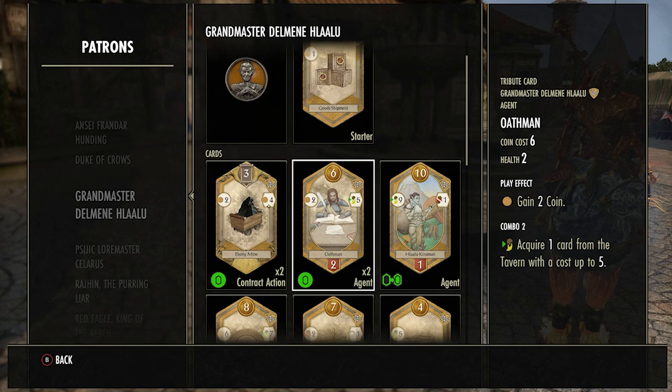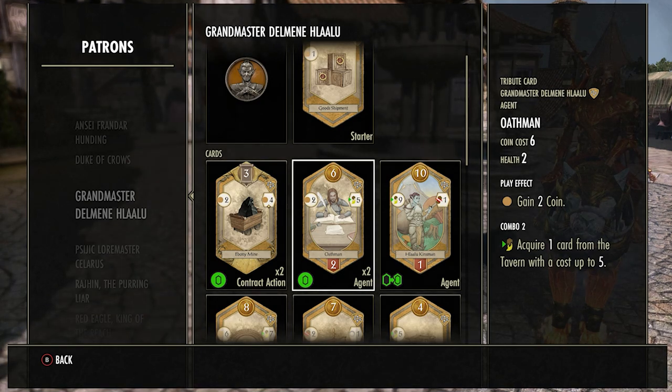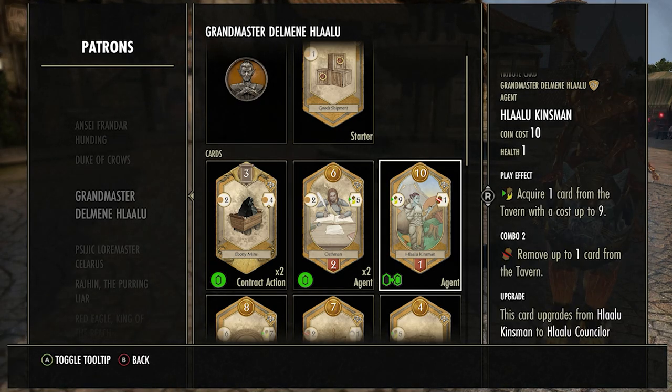The Oathman does cost six, so there's usually something better you can buy — you kind of want to leave it for your opponent. It's rare you actually want a card from the middle costing five or less, and you do have to take a card even if you don't want one. You might end up with a really awful card in your deck that ruins your whole play.